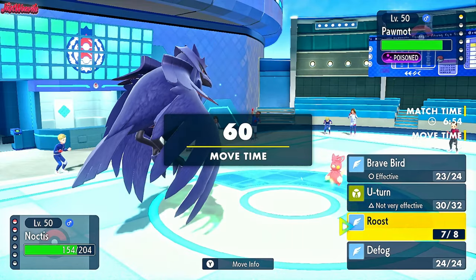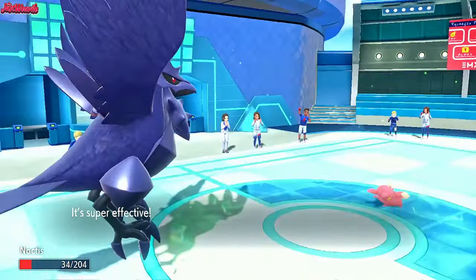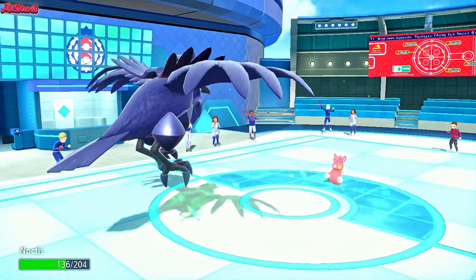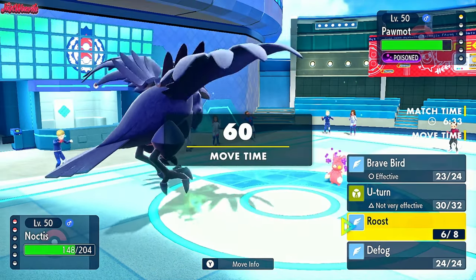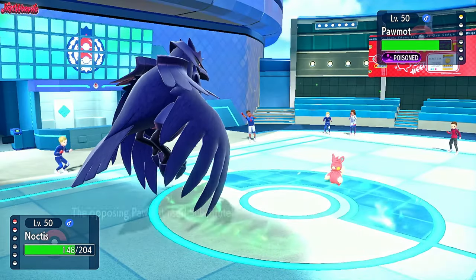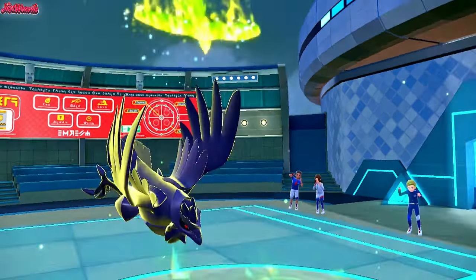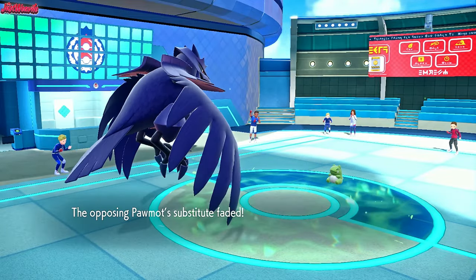First I'm going to scout to see how much damage they're going to do with Thunder Punch. They go for the Thunder Punch - nearly gets the KO. We go for a Roost and that's going to heal our health back up. This Pawmot might win actually. Let's go for a Brave Bird, screw it. I'm not going to Toxic Stall this thing. They go for a Sub predicting the Roost. We go for a Brave Bird - I'm not going to Toxic Stall you. I don't like Toxic Stalling. I don't care if it wins me the game, I don't want a Toxic Stall.